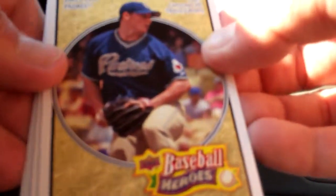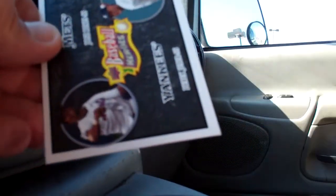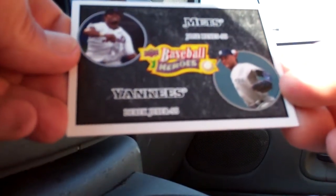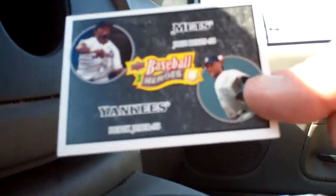We've got a Jake Peavy, Wade Boggs, Bill Hughes, Kelly Johnson — oh that's sweet looking. Jeter and Reyes, Mets and Yankees black parallel — oh that's pretty sweet. Next pack.